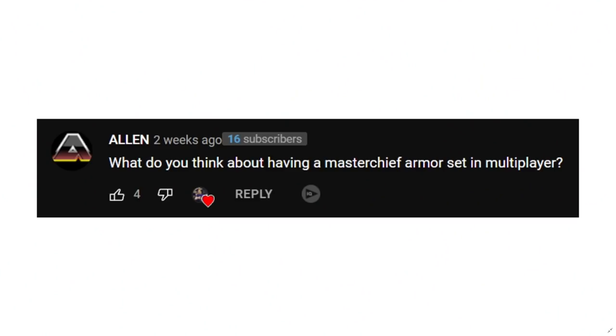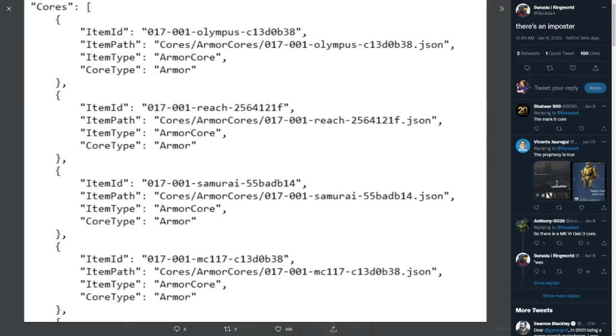The first question comes from Alan asking, what do you think about having a Master Chief armor set in the multiplayer? Well, good news for you there, Alan. It seems like some leaks have gone out recently showing that there might just be a Master Chief armor core coming, maybe within season two or something like that. On Twitter, Serasia, who's been known as a good source for leaked content for Halo Infinite, posted this up.